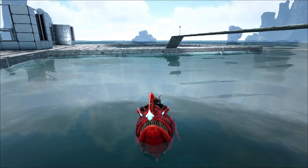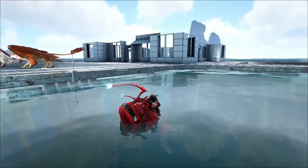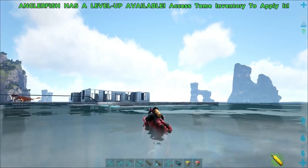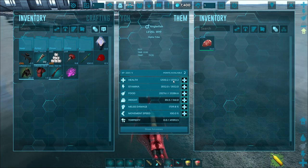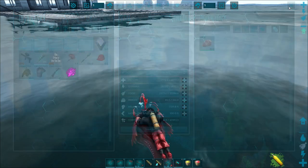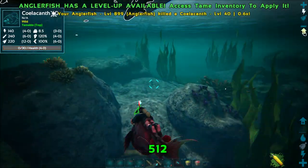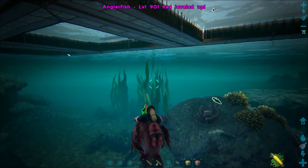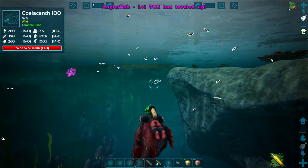At last we are back at the base. Look at our beautiful beautiful angler - I colored it up to be red. It's kind of interesting - the entire thing is almost one color region. It's super duper fast, definitely our fastest swimmer, other than maybe the Mosa. It's actually got really good carry weight to boot. Let's go into melee first. Let's see what this guy actually bites for - 512, it's respectable. We'll put about 10 levels in, it'll be up to 1,000, which is plenty good.